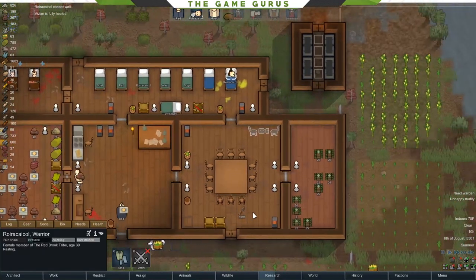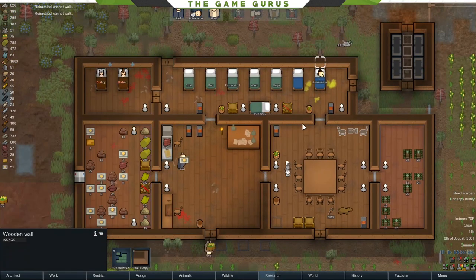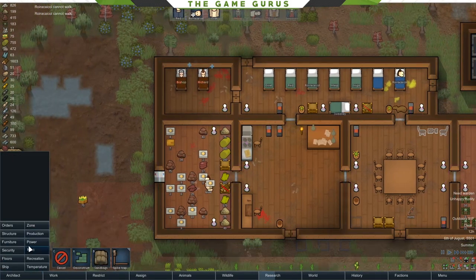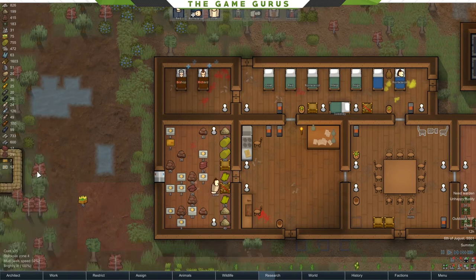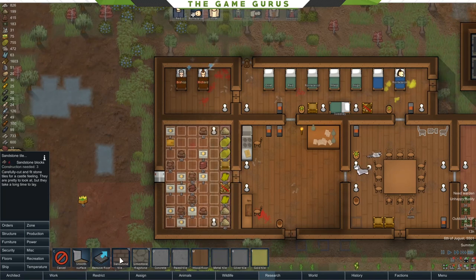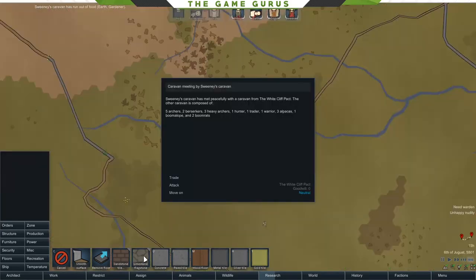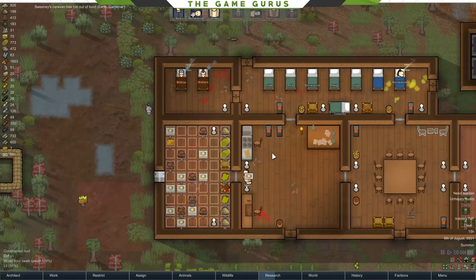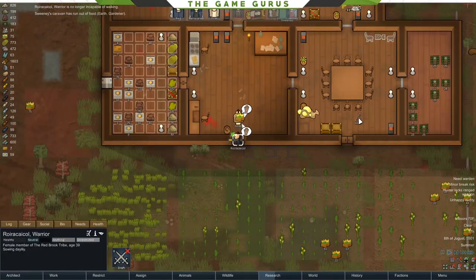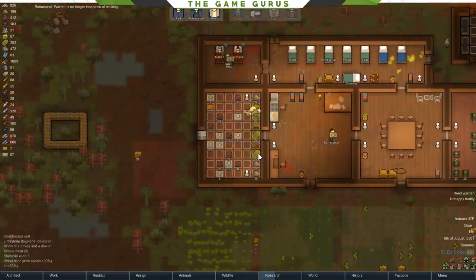Rory is eventually going to need to pick back up farming, but Rory can't walk at the moment. She's got food poisoning — probably because our pantry is kind of a mess. One thing we can do is start with flooring in there. The caravan also ran out of food, but they're going to be just fine. You don't need to freak out too much if your caravan runs out of food unless they are literally miles away.